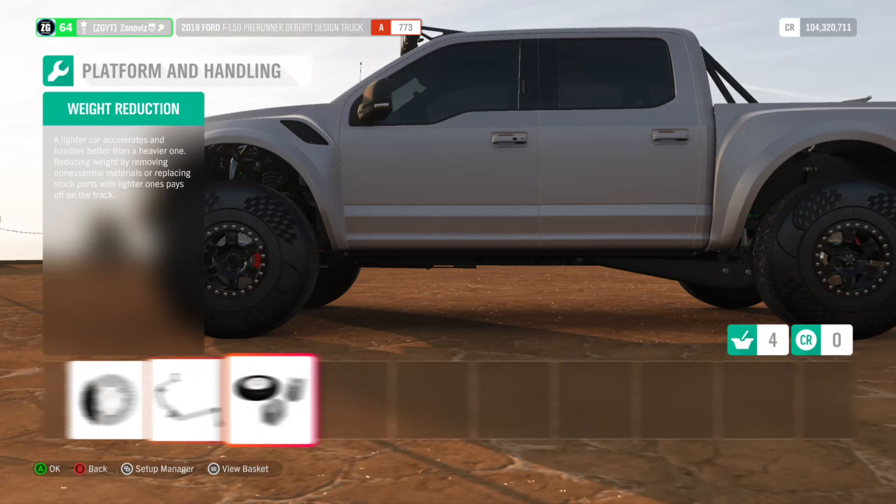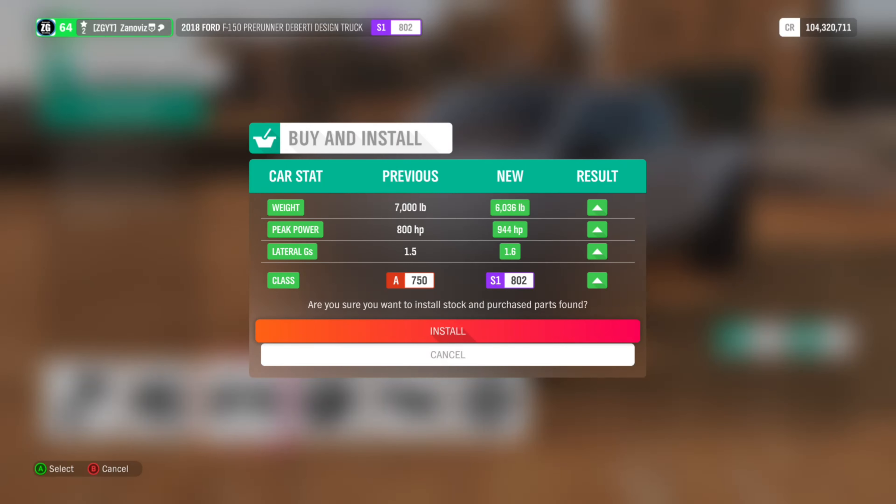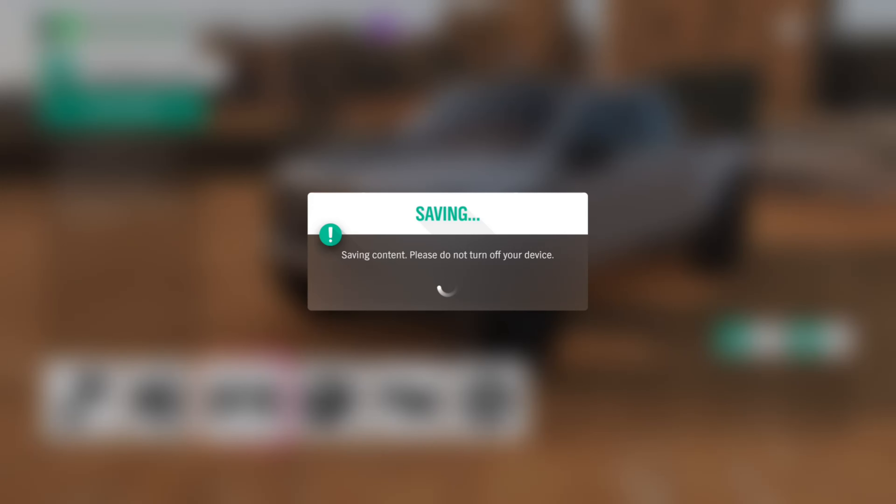That was 908 pounds — that's crazy. We need to do weight reduction. We're going to add brakes because it makes the truck lighter, and we'll do suspension upgrades as well since they also reduce weight. We can upgrade our transmission, the drive shaft — we end up weighing 6,036 pounds. It's not going to cost us anything because I've already built this truck before. Installing now, then we'll upgrade the Raptor the exact same way.